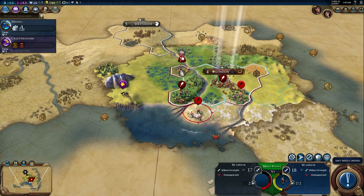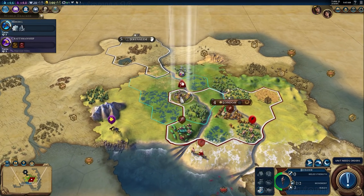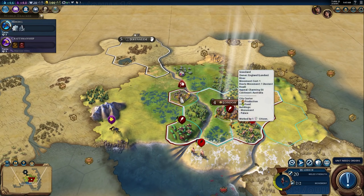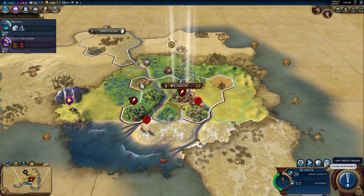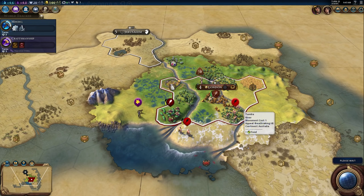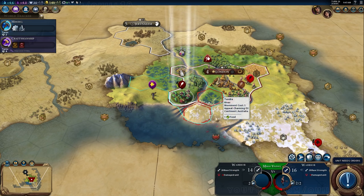The suzerain bonus means the city state can get pulled into war on your side, and crucially you can levy their units — take control over all their units for, in this build, 20 turns. That could change, but basically for 20 turns I gain control over all of Jerusalem's units. City state diplomacy is even more important than before. It was always useful during a war, but now you get to actually control those units and coordinate them with your efforts — or use them as sacrificial pawns.